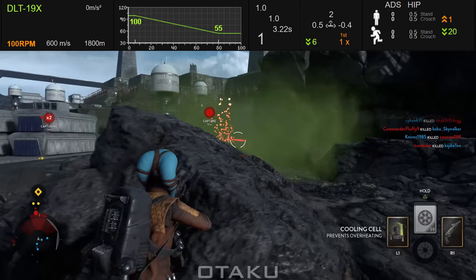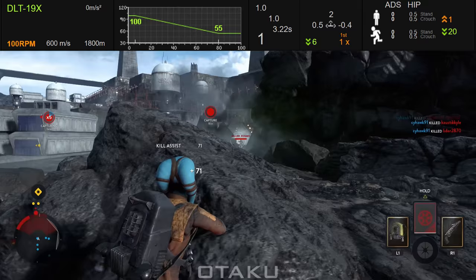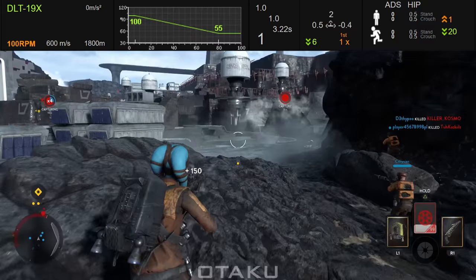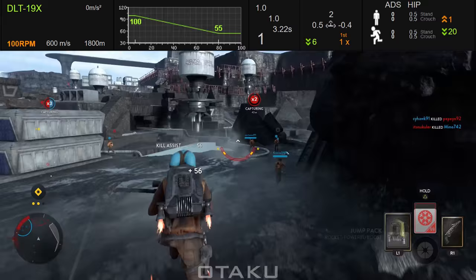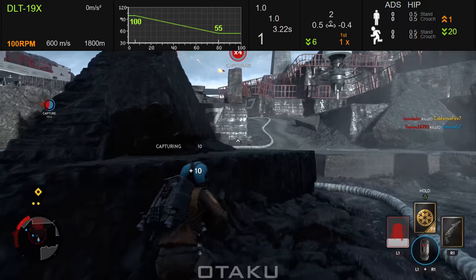Stick around for all the best strategies and loadouts on how to use it. Pulling up the stats for the 19X, we want to first direct our attention to the damage chart in the middle. The 19X starts off doing 100 damage up to 6 meters, then it drops off very slowly and consistently over a long distance, going down to 55 damage at 80 meters. Essentially you can get a one-shot kill at very close point-blank range, then after six meters you will always need two shots for a kill on the body.